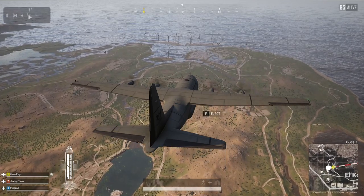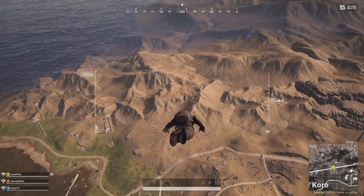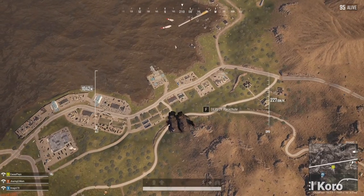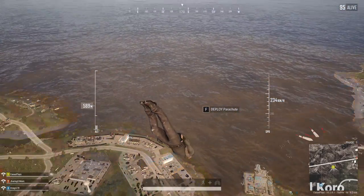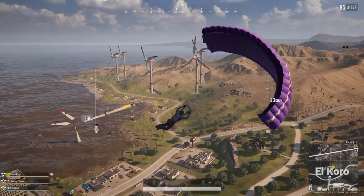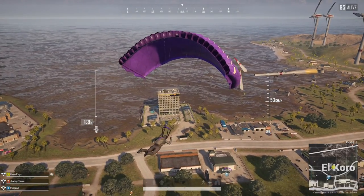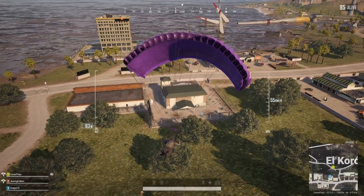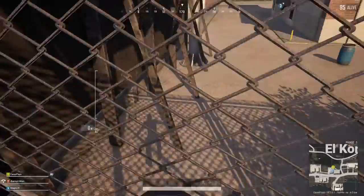Okay, here we are — I got into a game pretty quick right after that previous one. Let's see where our teammates are going. This guy just dropped so I'm going to try to follow him. I guess we're going down to this area — we're over at El Coro once again. Oh man, there's a lot of people dropping in here. That hotel over there looks pretty cool. We got a lot of people — I have a feeling it's either going to go great or it's going to go horribly.